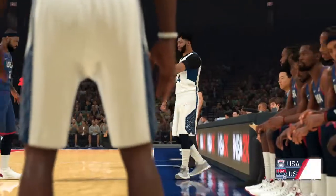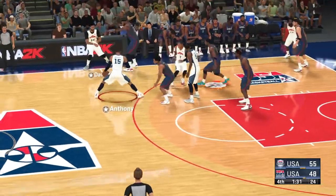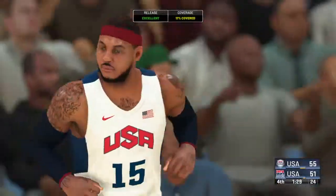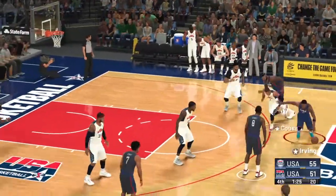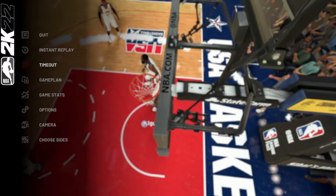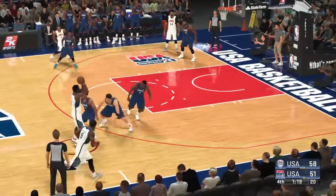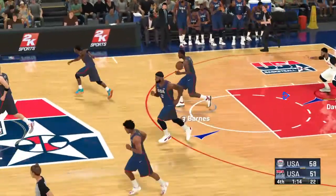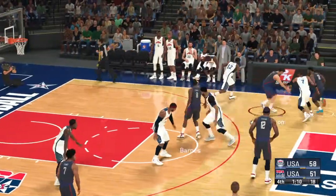USA goes for a different look: DeMarcus Cousins checked in for Draymond Green, Barnes in for George, Kyle Lowry in for Jimmy Butler, and Klay Thompson in for DeRozan. We go to the sideline with Hall of Famer David Aldridge. During the last break, I listened to the USA coach address his team. He told them they have to attack the basket — he said they are settling for way too many jumpers. Move the ball, push it inside, and make them defend in the post. It's time to attack.